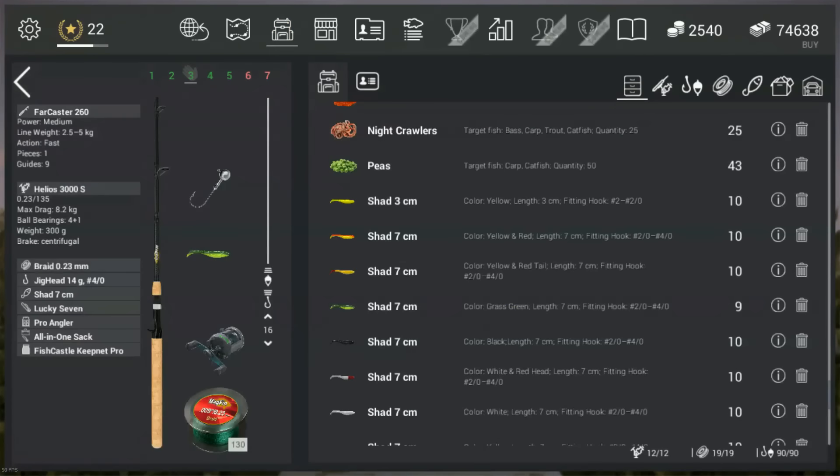I'm using the Farcaster 260 as a rod and I'm using the Helios 3000S as a reel. You can use the 3000P as well — that one will actually make it easier to get the fish to the dock. The only reason I'm using the S is because it fits my speed and my method and my technique better than the P does.